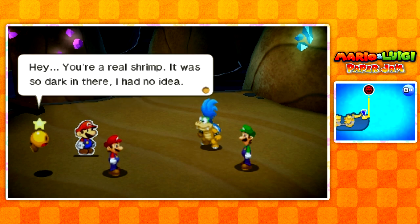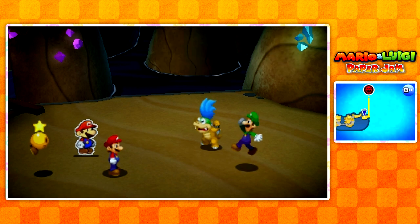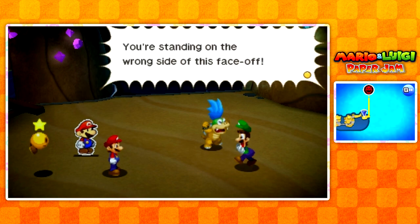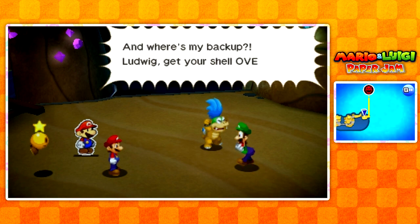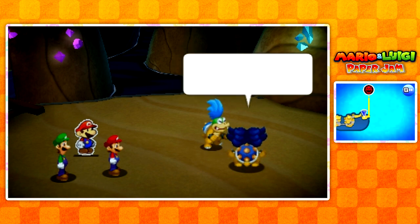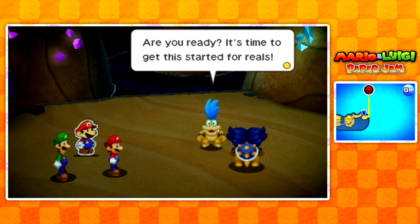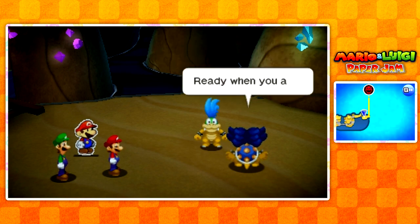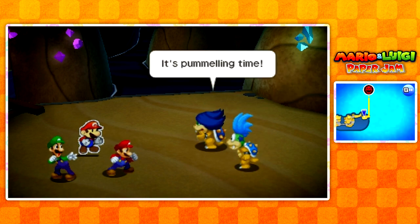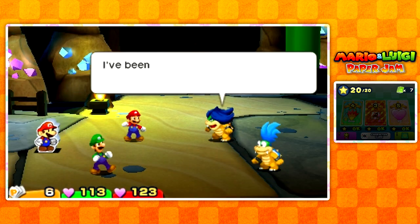Hey, you're a real shrimp — it was so dark in there, I had no idea. Shut it. Don't make me show you what I can really do. Luigi, why are you on that side? You're standing on the wrong side of this face-off. And where's my backup? Ludwig, get your shell over here. Jeez, Larry, you're so demanding, man. Oops, my bad — I got stuck trying to get out of that pipe. Are you ready? It's time to get this started for reals. Ready when you are. It's pummeling time. And just like that, guys, we're gonna be taking on Ludwig and Larry Koopa.